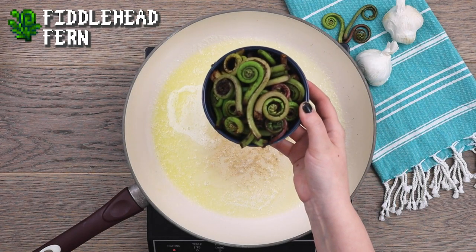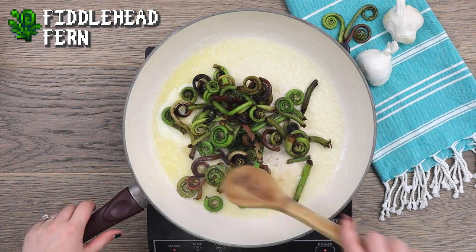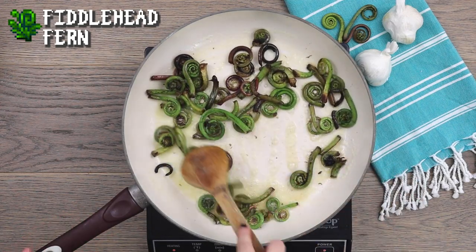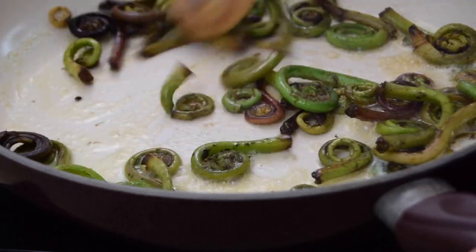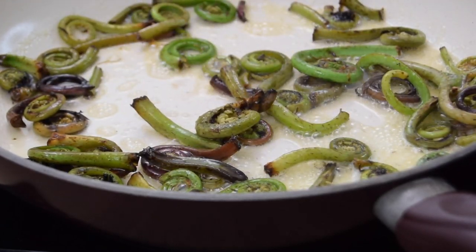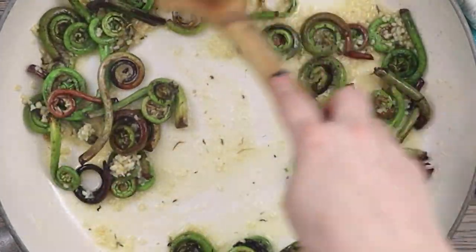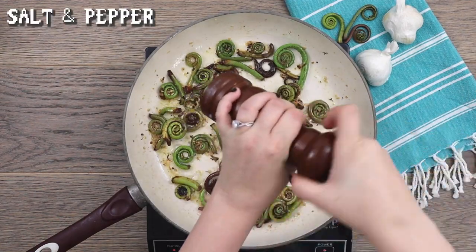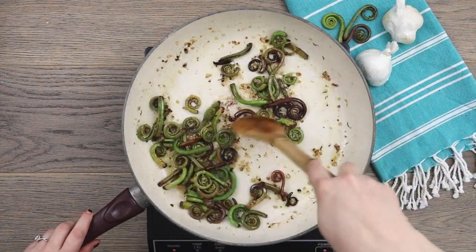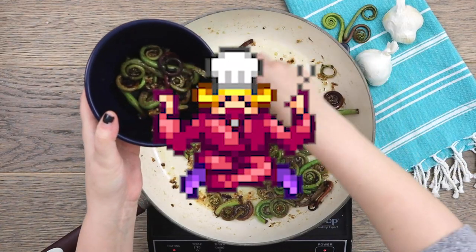Next, add the fiddlehead ferns to the skillet. Fiddleheads can actually be toxic if eaten raw, so I recommend boiling and blanching the fiddleheads for about 10-15 minutes to be on the safe side. Fiddleheads sort of remind me of a cross between asparagus and okra, or maybe spinach and mushrooms. Texture-wise, they are closer to asparagus with their snap and crunch, but they have a more earthy flavor that gives off hints of nuttiness — it's definitely one of the more unique flavors I've tried. Next, we'll add some minced garlic and sauté everything together until the garlic is nice and fragrant.